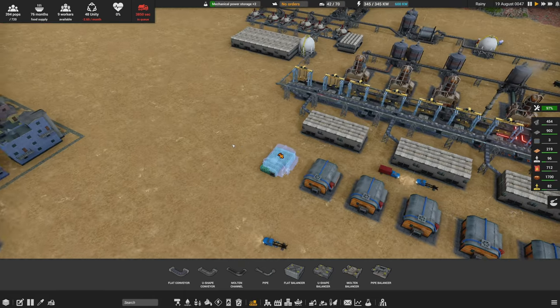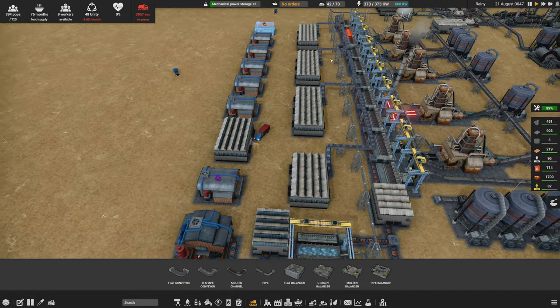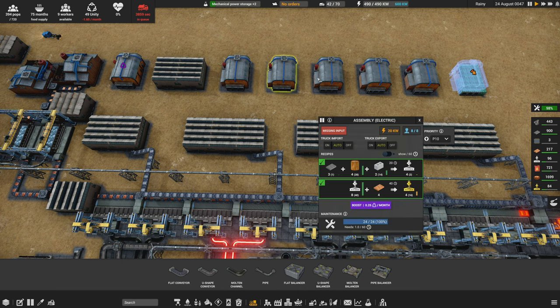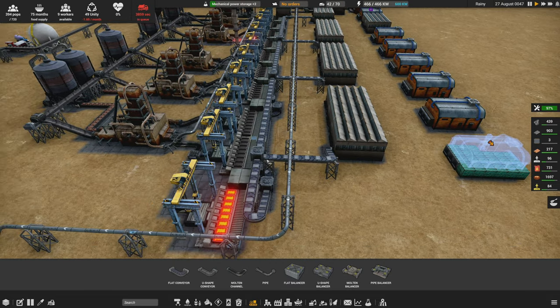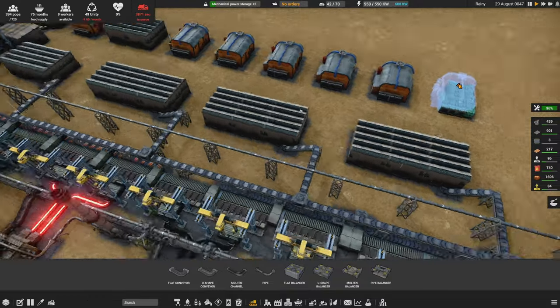I want to get it delivered over here into this area. We want copper through here, concrete through here, and iron through here. So concrete, copper, and iron all need to be belt-fed into these buildings — that's the goal. We're going to use belt stacking to do it in a very similar way to what we did here, and implement that over there.